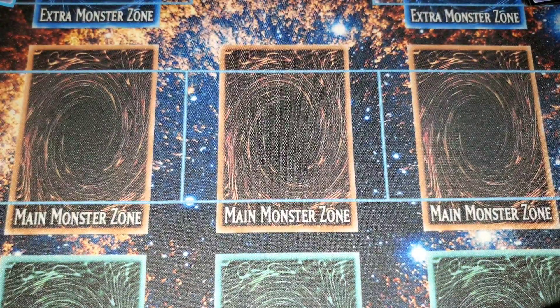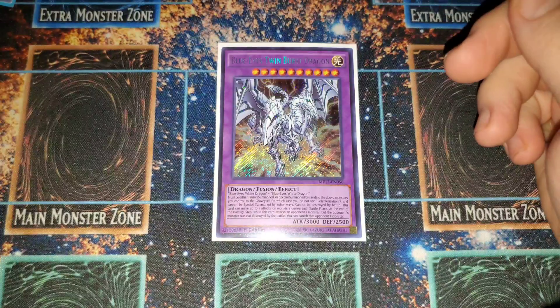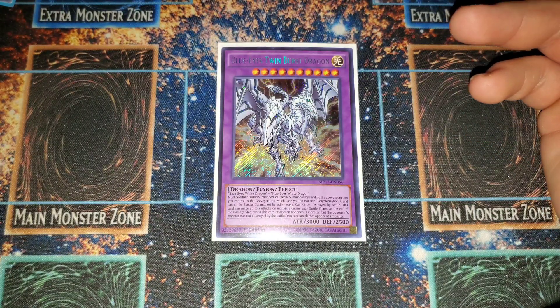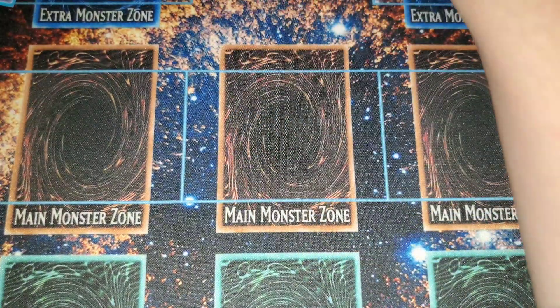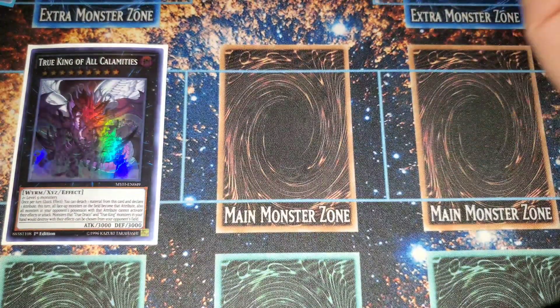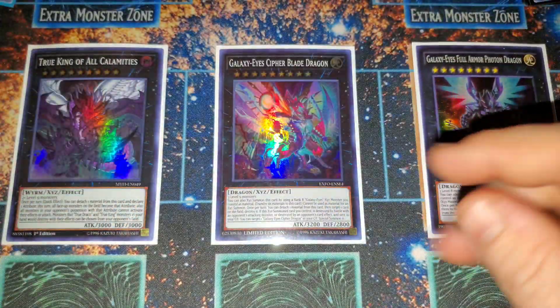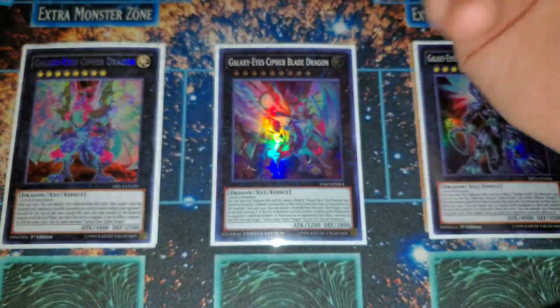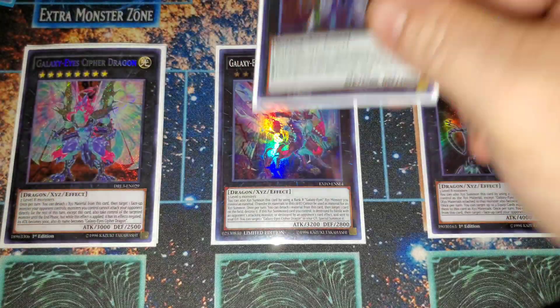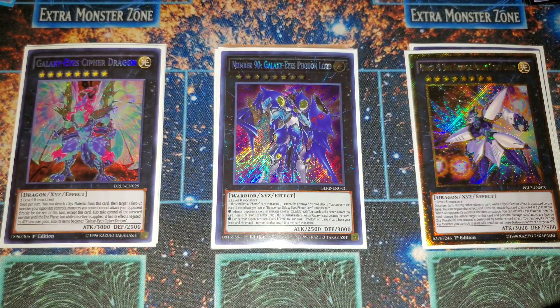The extra deck is pretty crazy. We're rocking one Twin Burst Dragon — the only Blue Eyes Fusion we can use without actually running Polymerization. It can attack twice and get over big beaters. For Exceeds: one True King of All Calamities — easily made with Cloud Castle, it's literally one card. One Cypher Blade, one Armored Photon Dragon, and one Cypher — for popping stuff. Monster negates with Photon Lord and spell negates with Titanic Galaxy. Depending on your matchup you can go either or, or if you have rank eight spam you can get both on the board.